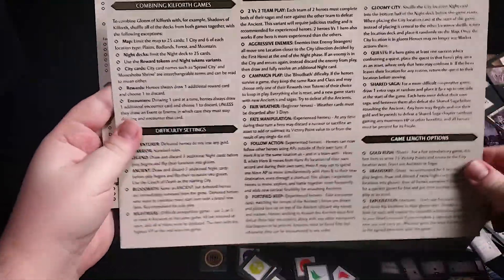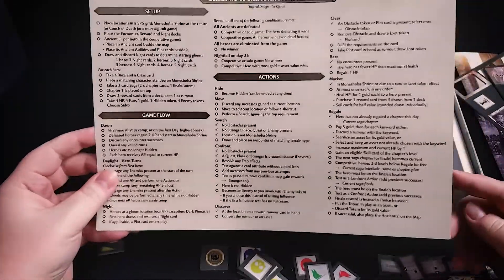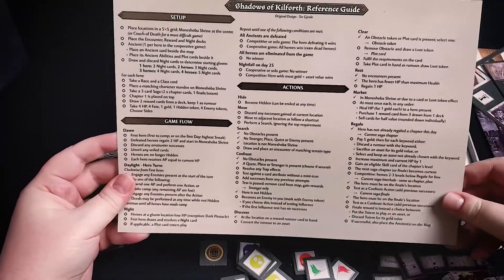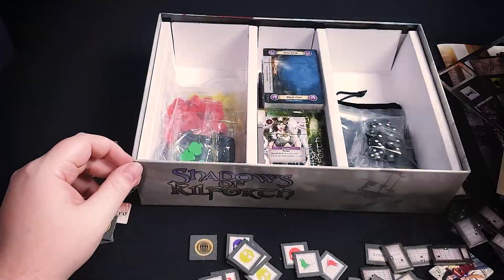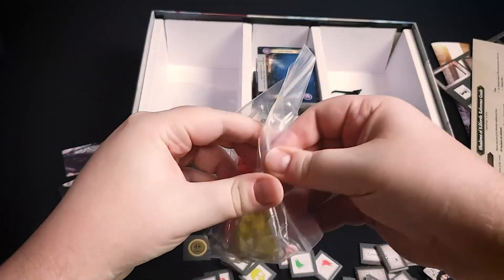This is a nice little reference guide that basically explains how to play the game without having to go into the rulebook. It's not going to be as detailed as the rulebook, but for taking your actions on a day-to-day basis, you'll mostly be using that rule reference sheet. There's also a bag of components.